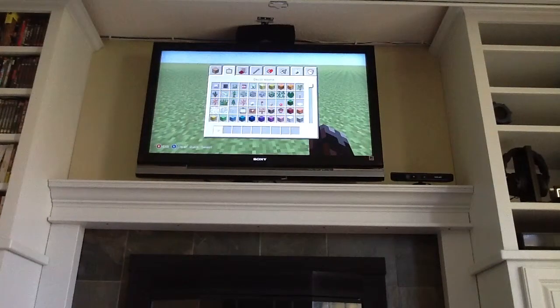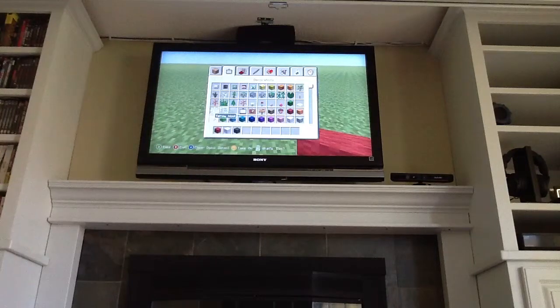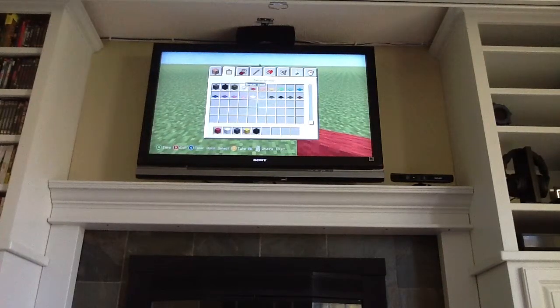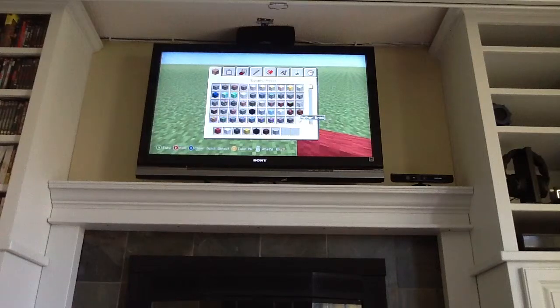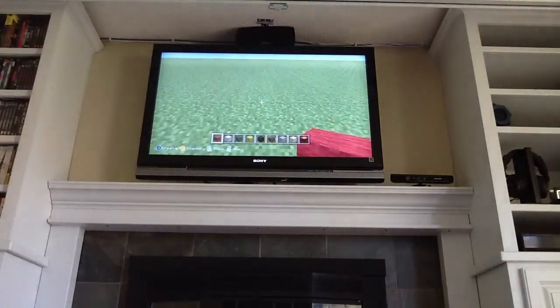You are going to need red wool, white wool, grey wool — there's a lot of stuff you're going to need. Yellow wool, and also if you're on a computer you can use stained clay if you want. It doesn't really matter. Black wool, brown wool, light grey wool, sandstone, and spruce wood. And that's all you're going to need.